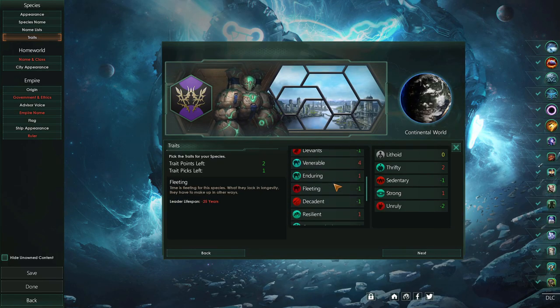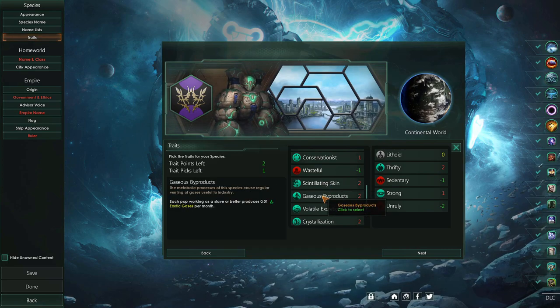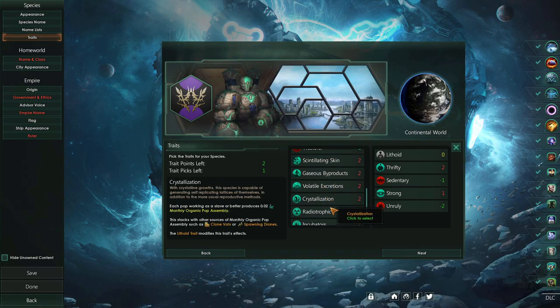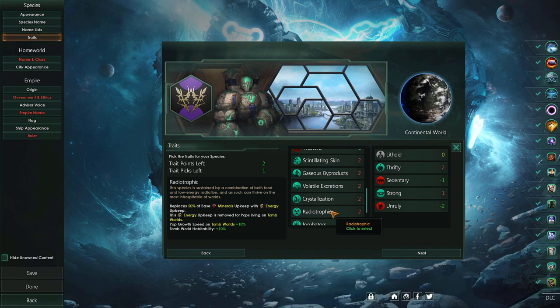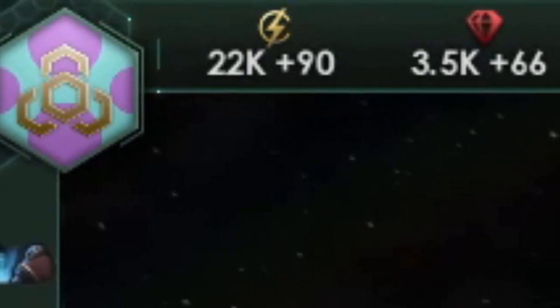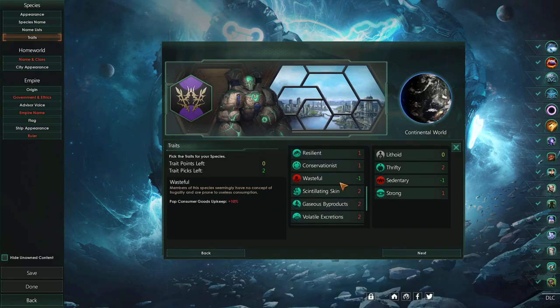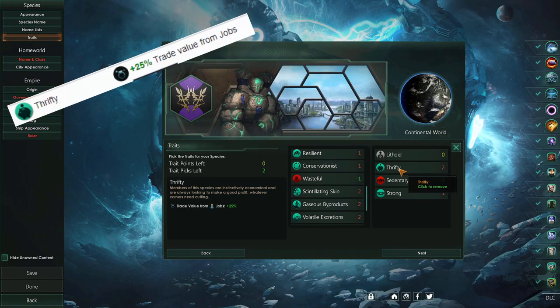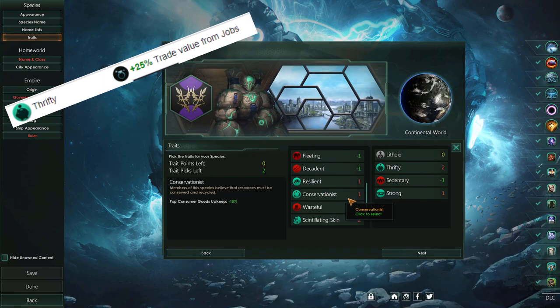By giving our Philistones the radiotrophic trait, they could consume 0.5 minerals per month and 0.5 energy credits per month. That combined with the Megacorp government type means we just freed up a ton of resources. Plus, we're going to have near-infinite money anyway, because that's just how Megacorps work, so I'm not even worried about energy credit consumption. I also gave them the thrifty trait to get 25% more trade value, which will produce more energy credits passively.